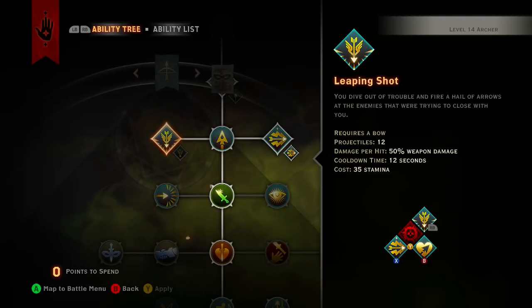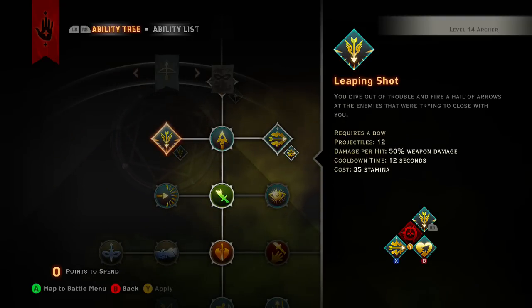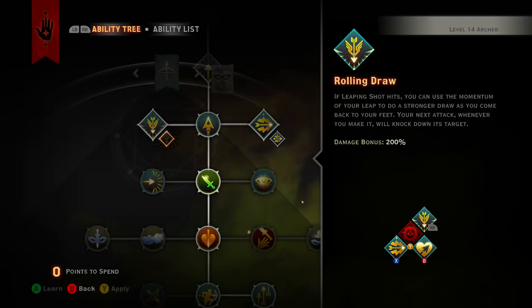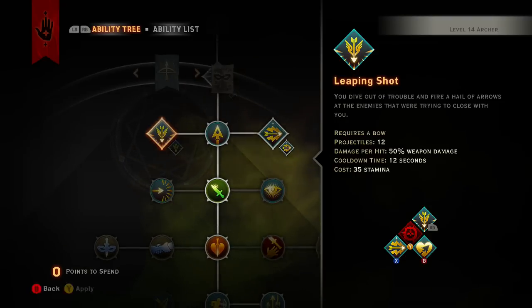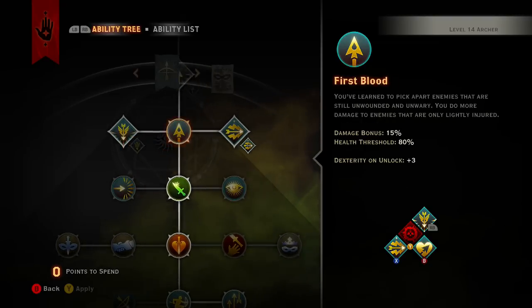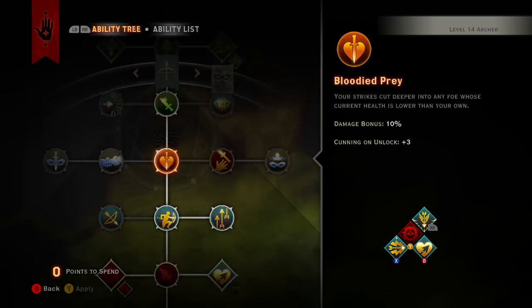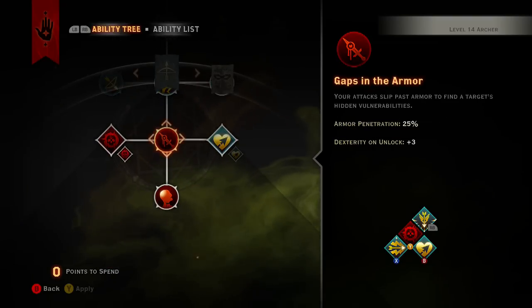Another good one is Leaping Shot. You launch 12 projectiles at 50 weapon damage, which is still nice. And if you level it up, you end up doing 250 weapon damage and you also knock back the people that it hits, which is pretty cool.